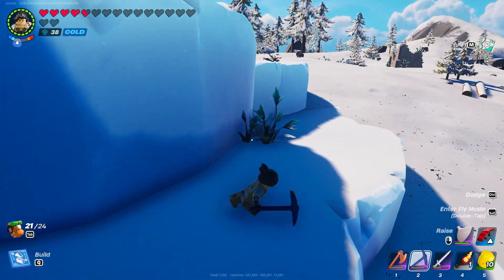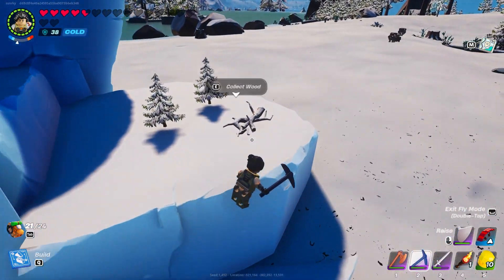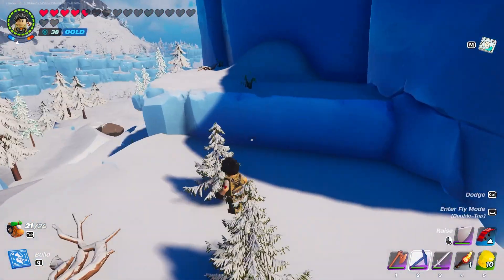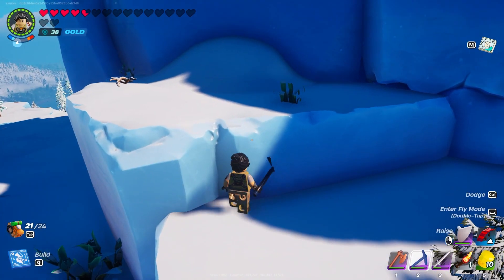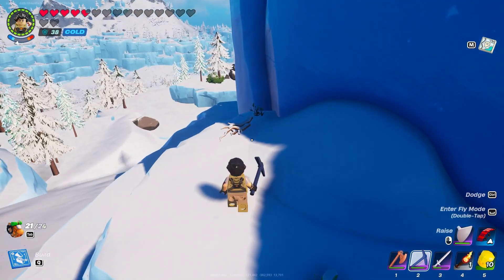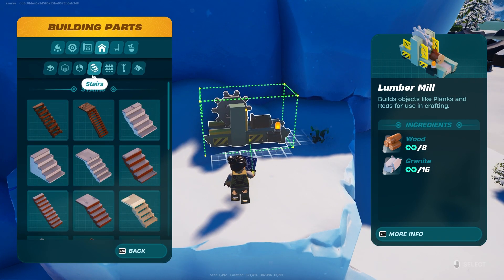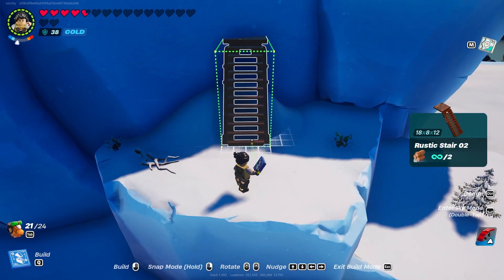As you can see, we can't reach it even if we try to jump. We're in creative mode, but as you can see we can't really do anything. So what you want to do is go to building, go to stairs, and start building staircases to climb up.